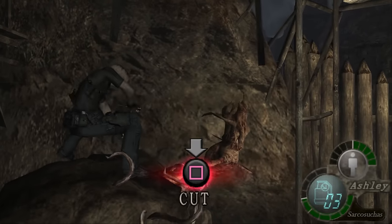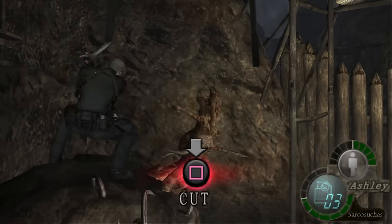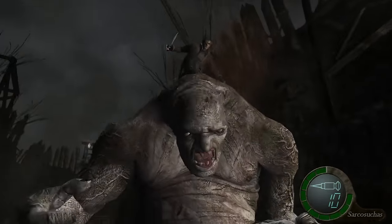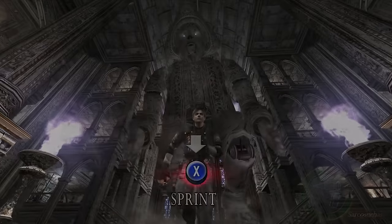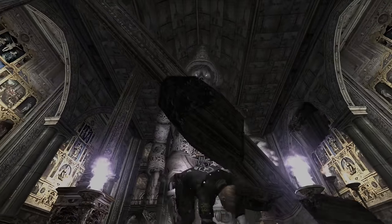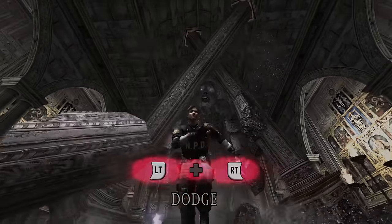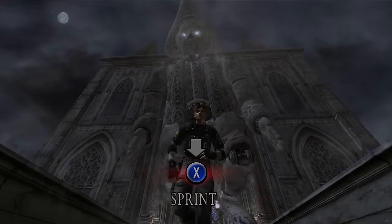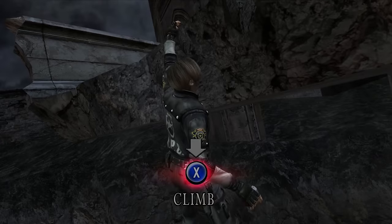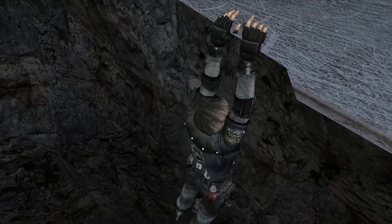Resident Evil 4 was originally designed to run at 30 FPS but can also run at 60 FPS. However, these modern ports have some bugs related to the frame rate. Anyone who has struggled with the Salazar statue QTE knows exactly what I'm talking about. Doubling the frame rate of the game made the QTEs much more demanding, as it would appear the inner workings of the game were not altered correctly to compensate for this.